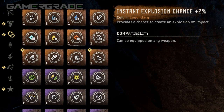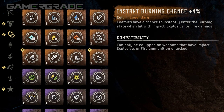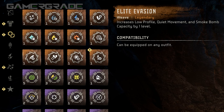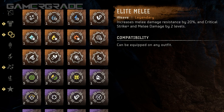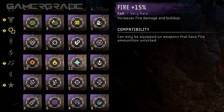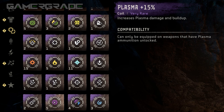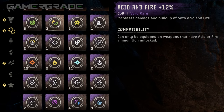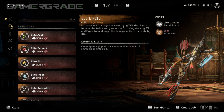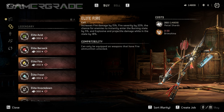Coils also come in 4 qualities: Uncommon Greens, Rare Blues, Very Rare Purples and Orange Legendaries. Almost all the bonuses that fixed weapon perks offer can also be found on Coils, allowing a wide range of possible builds. Elemental Coils offer direct boosts to elemental damage and build-up by up to 15%, which are not available as weapon perks. While a handful of Purple Coils can boost 2 elements at once while only occupying a single coil slot. Coils can be purchased from most hunter merchants throughout the world, looted from deceased machines, or simply found in chests and containers.